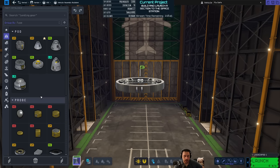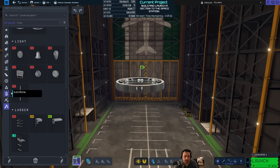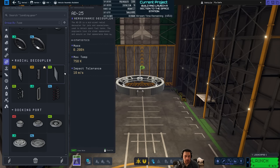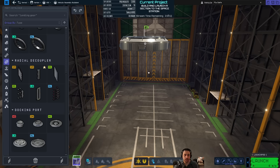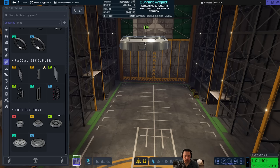This will be a good demonstration of docking and coupling. We're going to want some lights so that I can see where I'm going — and a docking port. So this is just a probe core and a docking port, and the docking port is going to dock to the large section at the bottom of the space station. I believe we had a large section on the space station, right?